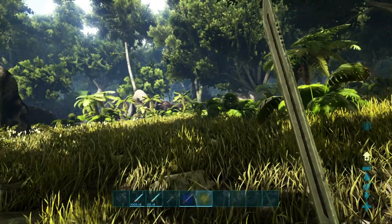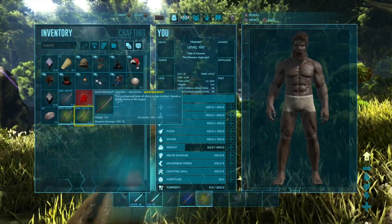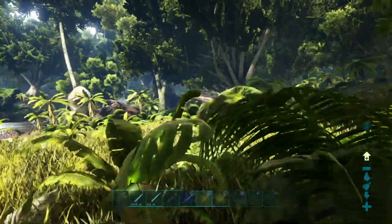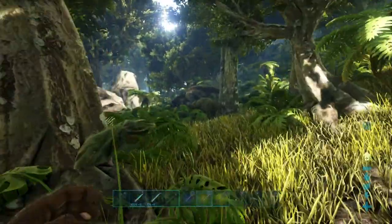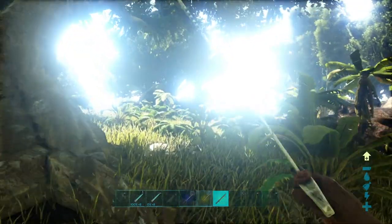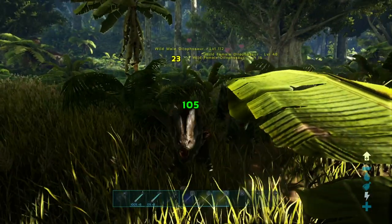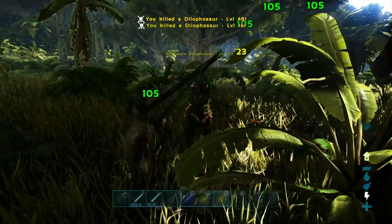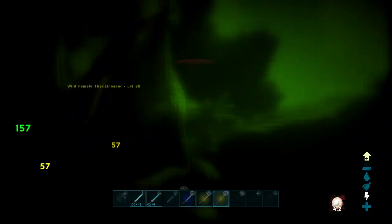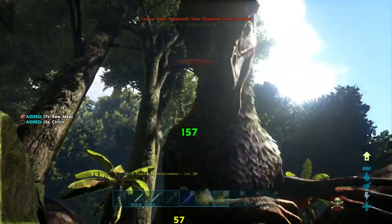That's not too bad a trade-off — you're only losing about 60 points of damage compared to the huge resource cost to craft the tech sword. All you really lose is the charge attack and the cool-looking sword. With the ascendant primitive sword, we're seeing 180 damage — only 20 points off the tech sword. So you don't really need to craft a tech sword if you have access to an ascendant primitive sword blueprint.